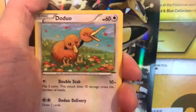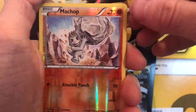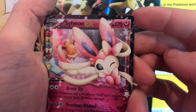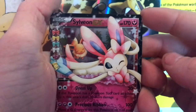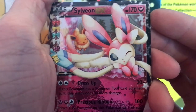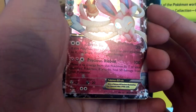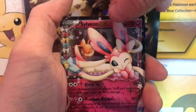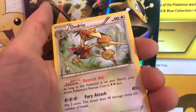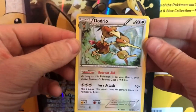Another energy, a Dojo, a Tangela, a reverse holo Machop, and a Sylveon EX! That card just looks beautiful — look at the little Eevee behind there. The shininess on it looks very nice. But our last card is just a Dojo — nothing to scream and shout about.